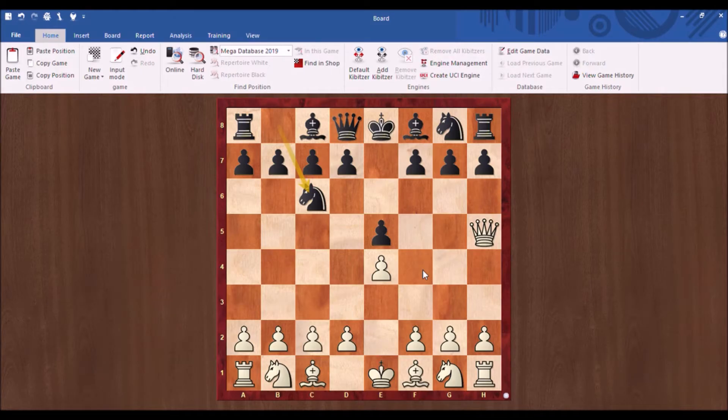Continuing on: we've played Knight c6 to defend the pawn and White continues with Bishop c4. Critical moment — always think about what your opponent's doing. White is attacking the f7 pawn with the bishop and with the queen — that's twice. Black is defending it once. So if it were White to move here, White could play Queen to f7, checkmate. Here's the question: what should Black play to stop checkmate?